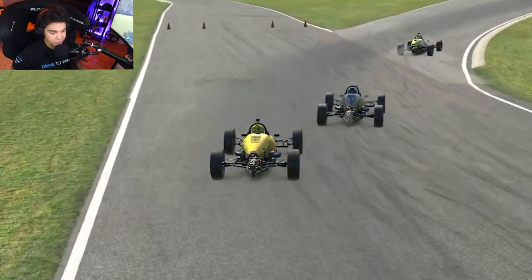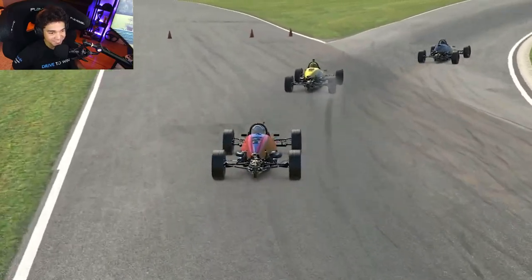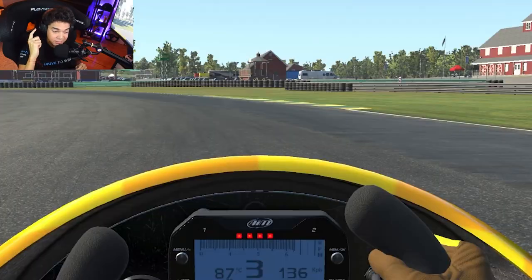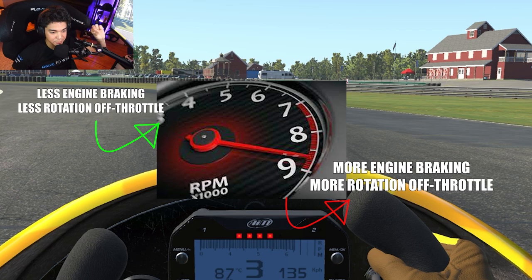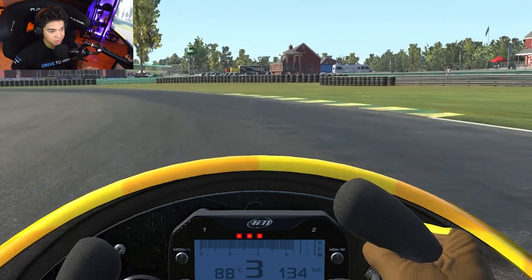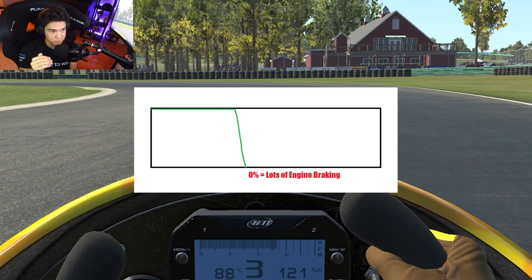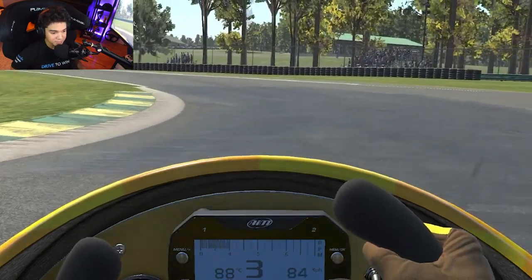Instead of braking super hard, brake less but towards the inside — carry longer brakes but less pressure, and that helps the car turn into the corner without locking the tires. That guy had the same problem: too much engine braking, trying for too much rotation in a small place. Hear the sound of the engine screaming — high RPM. When you have high RPM and drop the throttle straight to zero, the engine braking is going to rotate the car a lot. The solution is to not drop the throttle straight to zero — maybe keep around 10% throttle to prevent the engine braking from spinning the car. That was the biggest mistake.